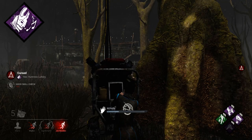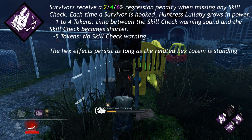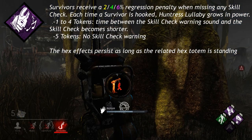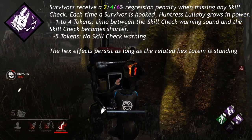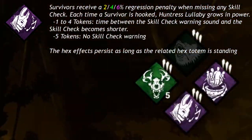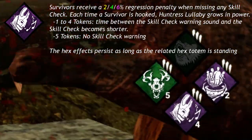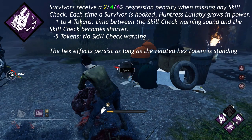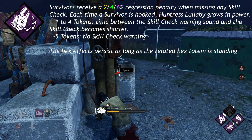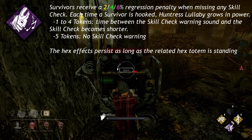Hex Huntress Lullaby, a unique perk to the Huntress, says survivors receive a 2, 4, or 6% regression penalty when they fail any skill check. Each time a survivor is hooked, Huntress Lullaby grows in power. At 1–4 tokens, the time between the skill check warning sound and the skill check becomes shorter. At 5 tokens, there is no skill check warning.